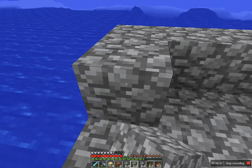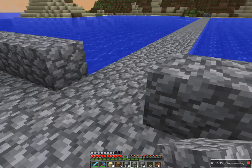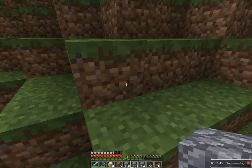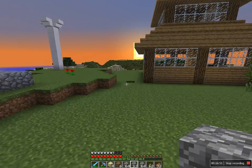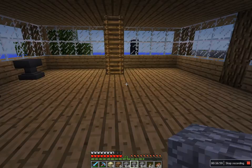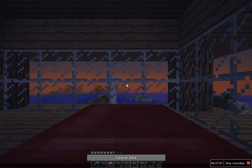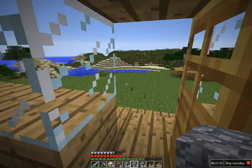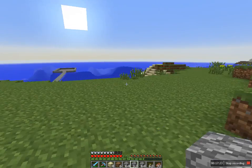Oh, I almost fell off. Let's get out of here before any natural mobs spawn. I might just want to move this — it's kind of in the middle of everything. I know I'm going to want to expand my farm and make it all pretty, like grow lots of sugar cane and trees and wheat, because I have so many wheat seeds. I might build a fancy automated farm with dispensers with water or something.